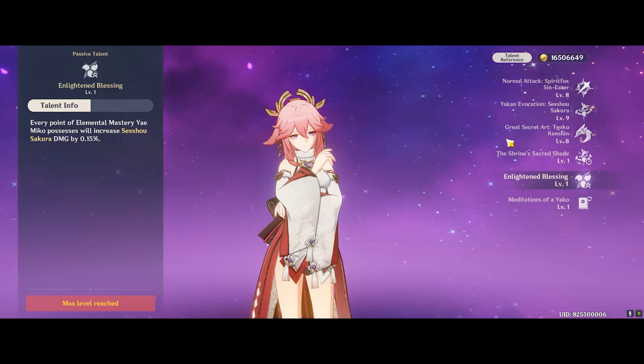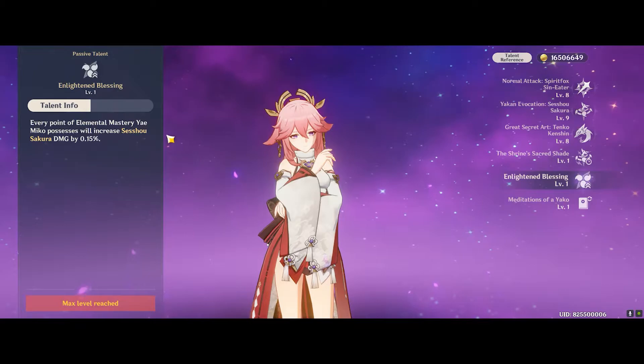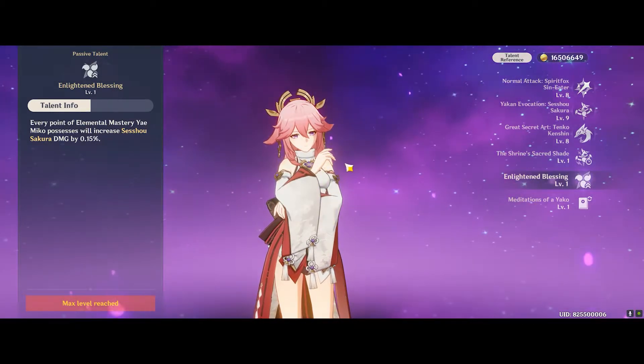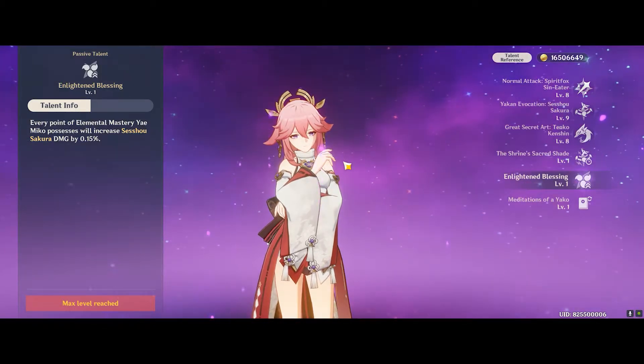The key difference between Yae Miko and the Keqing video you've already seen is that Yae Miko's passive talent increases her E damage with Elemental Mastery. Let's now see how much that actually brings and offers her in an Aggravate team.